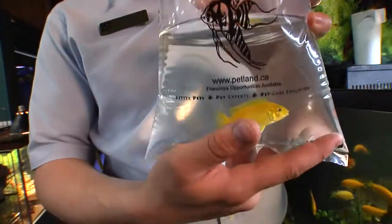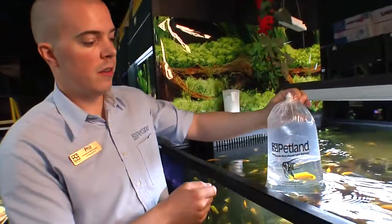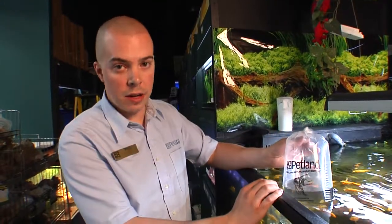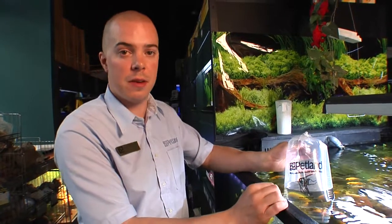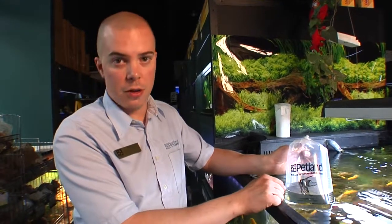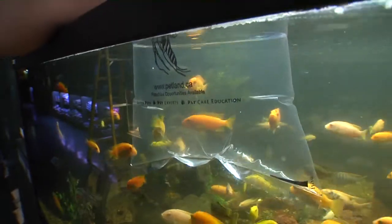The first step once you get your fish home is to start floating the fish and the bag that it's in at the top of your aquarium. We're going to place it in here — the importance of this is we're slowly warming up the water in the bag to the tank conditions, or if it's a goldfish we could be cooling the temperature down. It really depends on your environment at home. Ultimately we want the temperature of the water in the bag to be identical to the temperature of the water in your fish tank, to eliminate the chance of a temperature shock when we introduce the fish.